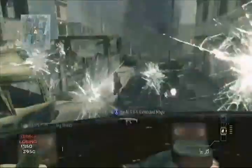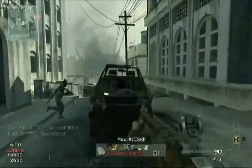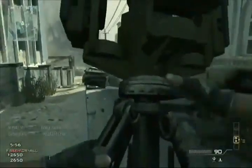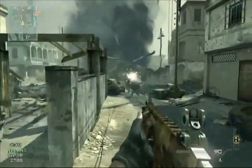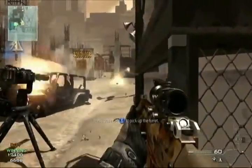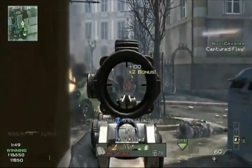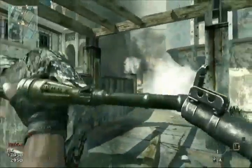Another new piece of equipment that I think people will really like is the trophy system. The trophy system is a portable turret that is an anti-grenade, anti-RPG system that you can use to defend a point. With all the new ways to level and all the new equipment and weapon proficiencies, we really have given the player the tools to make Call of Duty play the way they want to. This game is full of new weapons for players. It's super exciting.